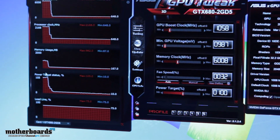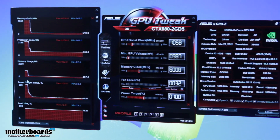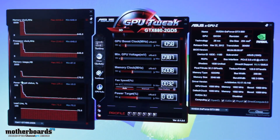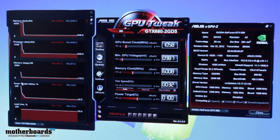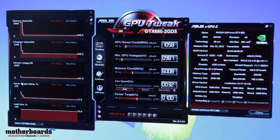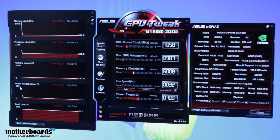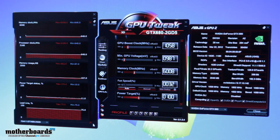Diablo 3 — we actually found that temperature results were pretty close to even Battlefield 3, so you wouldn't get better boost results there either. More so with things that don't have heavy shading, tessellation, ambient occlusion, or support for advanced anti-aliasing. Overall, these factors are what make up our GPU boost frequency.